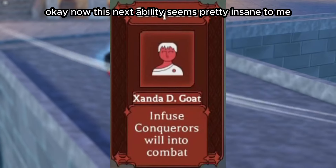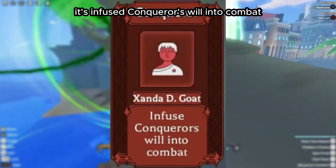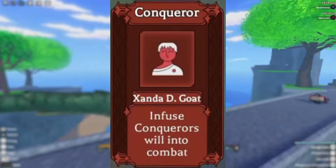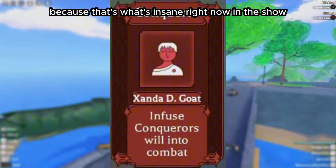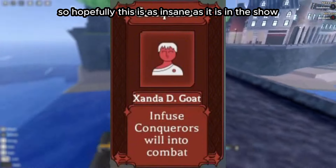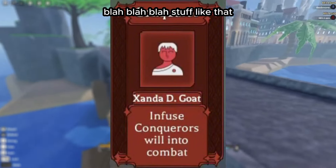This next ability seems pretty insane — it's infused Conqueror's Will into combat. Essentially having advanced Conqueror's Haki, which is something everybody's going to want because it's insane in the show. Hopefully it's as strong as shown, increasing your damage by a ton and allowing you to hit logia users — stuff like that.